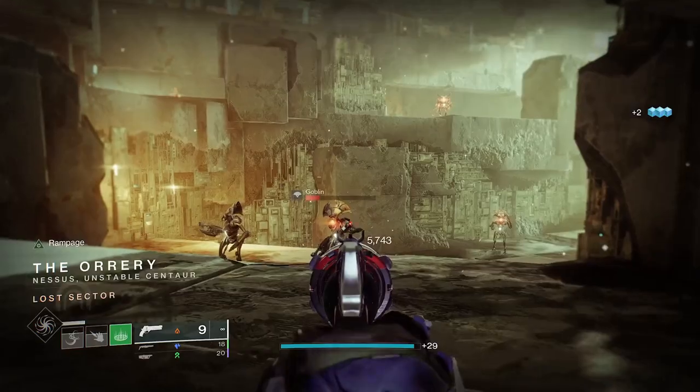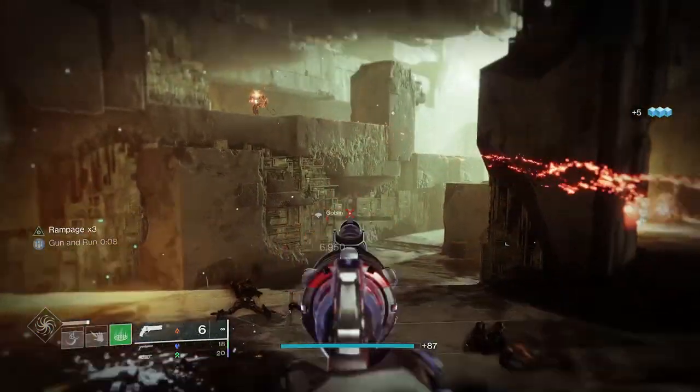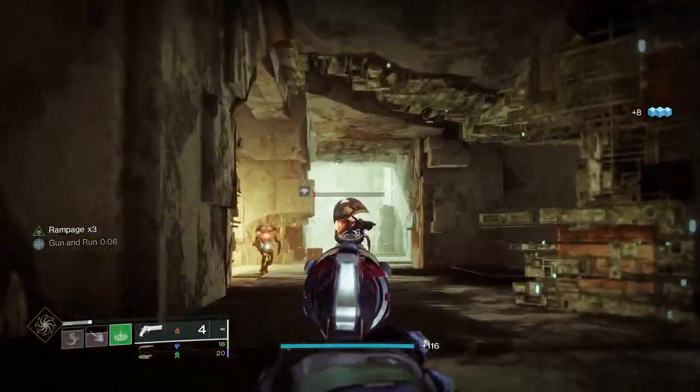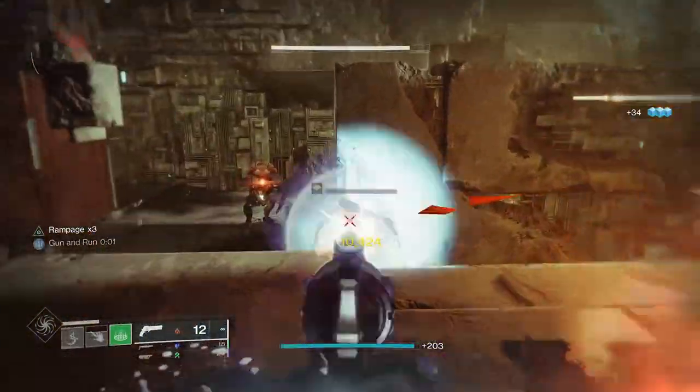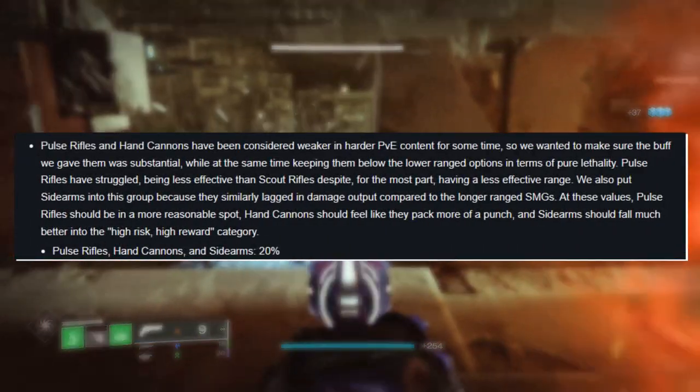These days it's in a trickier spot. Hand cannons are neither meta in PvP nor PvE content, but it can still hit for 31-plus meters in the Crucible, and having zero damage fall-off with Explosive Payload may give certain weapons a run for their money.